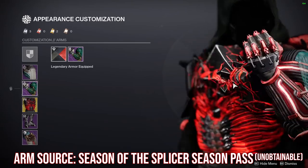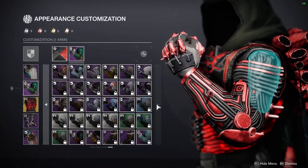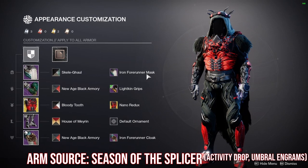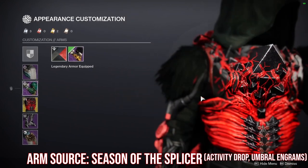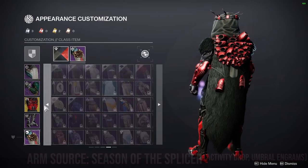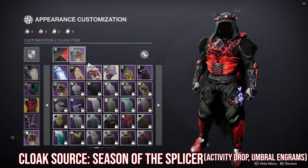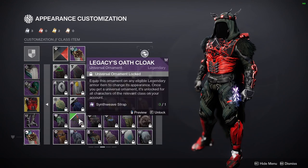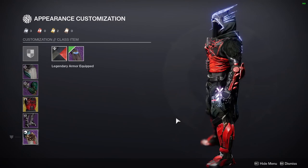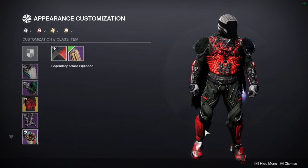For the arms, I have the Interlaced Grips from last season, Season of the Splicer season pass — unfortunately you can't get these anymore. If you want to mimic the look, I'd go for something that has wiring-like details and cloth elements. For the cloak, the seasonal one looks really cool but it's a lot of fur for me. I'd look for something with wiring; I'd stay away from pieces with no wiring for a SIVA theme.